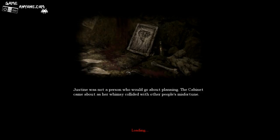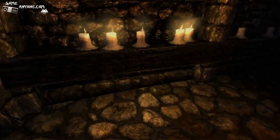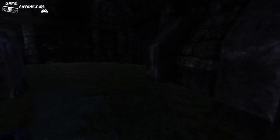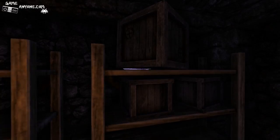Now if we just run over this way, make a mad hop over these chairs, we can get to the dungeon. Justine was not a person who would go about planning - cabinet came on whimsy, collided with other people's misfortune. That I believe is the same thing we almost read the first time around but didn't quite. Go ahead and put this in - I'm sure you've figured out how it all works by now. So now we're on to the sixth thing here - seven, six. And we'll have eight, six in a moment.